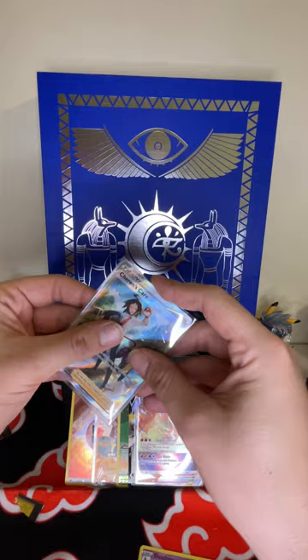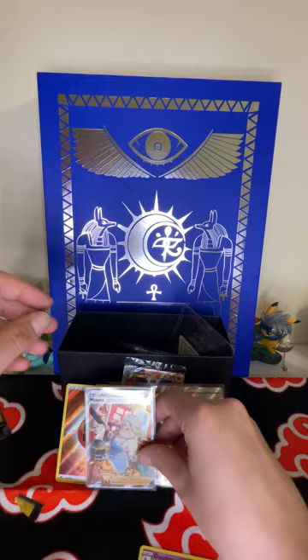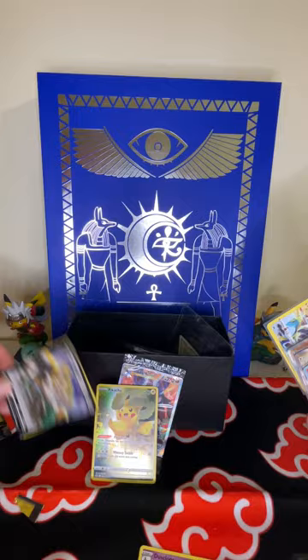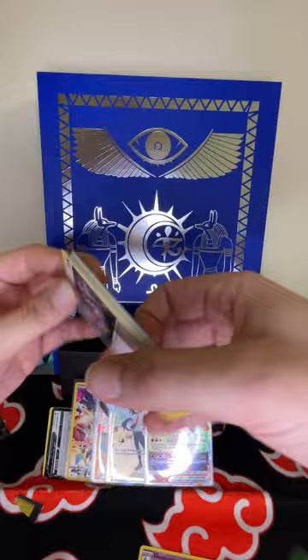Going to sleeve these up — I forgot to sleeve up that Milotic back there, let's get that one sleeved up too. So far we've got this Pikachu, Milotic, Charizard — a lot of hits. Another Pikachu. Still got two packs to go. Can we get a gold or a Mewtwo? I believe in this.